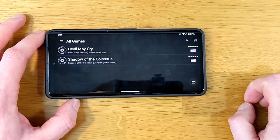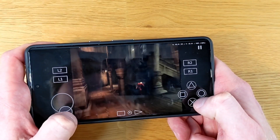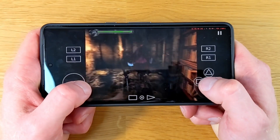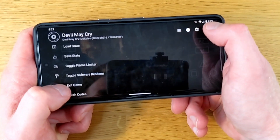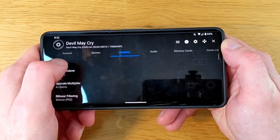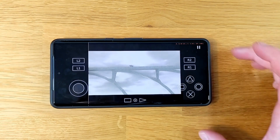Next up we've got AetherSX2, and I'm taking a look at Devil May Cry and Shadow of the Colossus. Using the default safe settings, Devil May Cry is running absolutely fine — no real issue whatsoever. And interestingly, when cranked up to 4x native graphics, the game is still running fairly smoothly, with some minor frame drops here and there but nothing overly noticeable. If you crank it up any more than 4x on the upscale multiplier, the game does seriously start to struggle. Flipping over to Shadow of the Colossus, 4x native graphics is a little bit too much for this phone to handle.